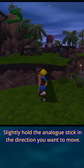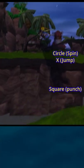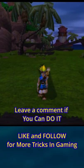To do a boosted, walk slow toward an edge. Fall off the ledge, press square, X, circle, and if timed perfectly, you'll do a boosted.